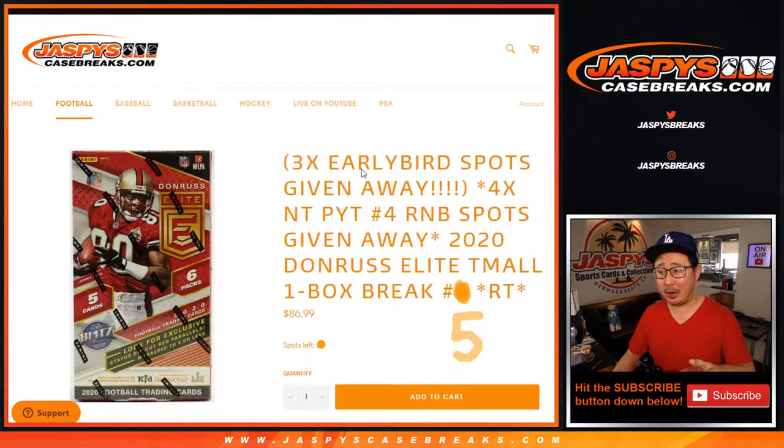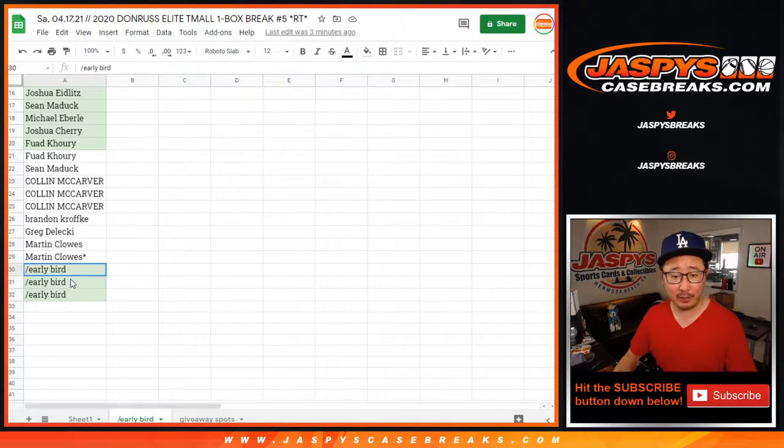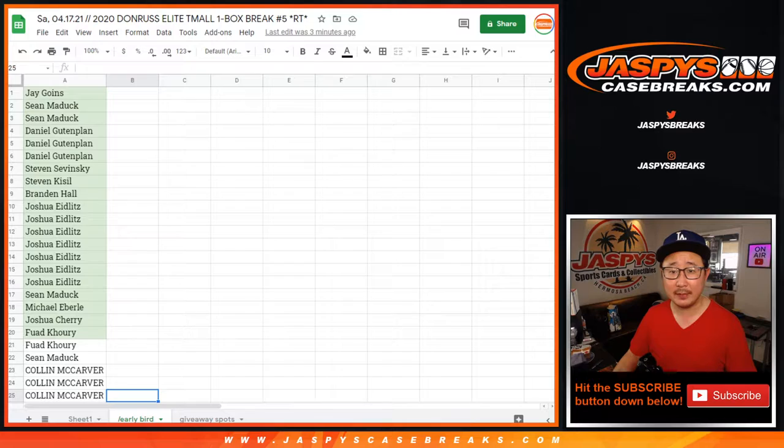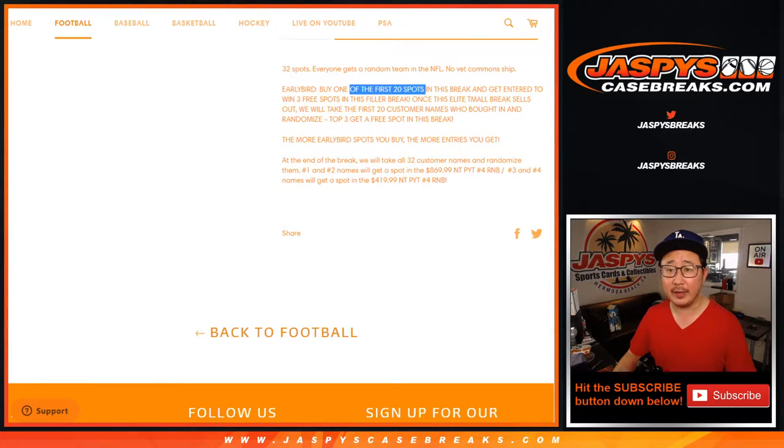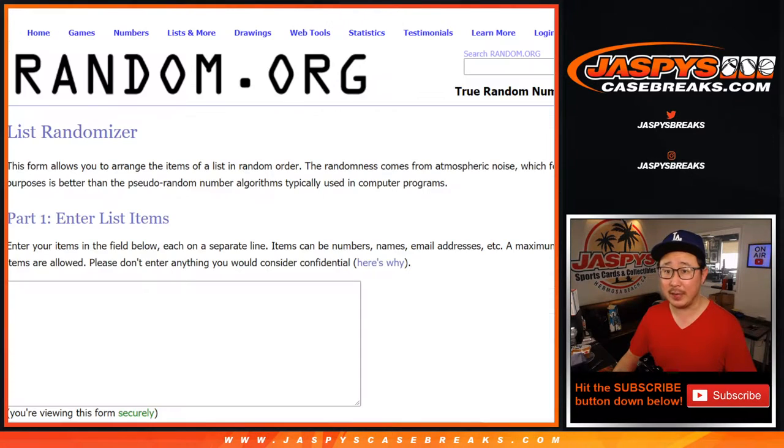We've got a lot of stuff going on here. First of all, there's an early bird special, and then we're giving away number block spots in National Treasures Football Picker Team 4. So the first layer is who's going to win those early bird spots. If you're one of the first 20, from J down to Fouad, you get a chance at a few of those early bird spots.